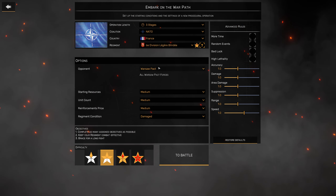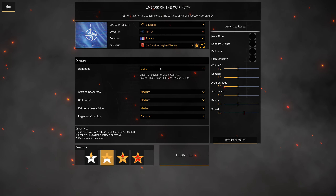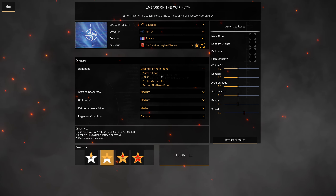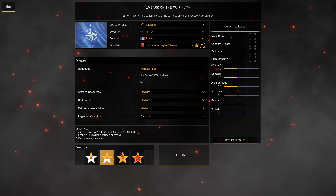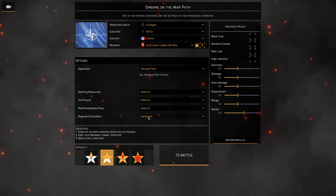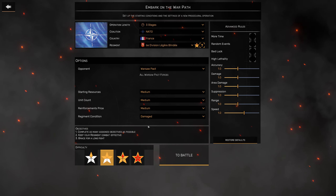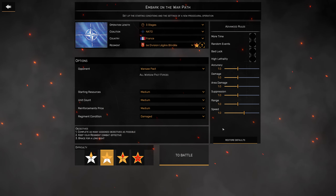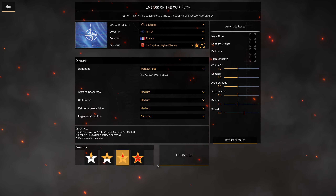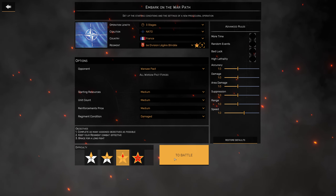You choose your opponent — either the Warsaw Pact, the group of silver forces in Germany, the southwestern forces, or the second northern front. We'll leave it on all Warsaw Pact for now. You get to choose your starting resources, unit count, reinforcement price, and regiment condition — so you can make the game as hard or as easy as you want. There are advanced rules if you want to change those, and then your usual difficulty setting. We've been playing on hard previously so we'll stick with that. I've forgotten how to play, so it'll probably go horribly, but it'll be good fun.